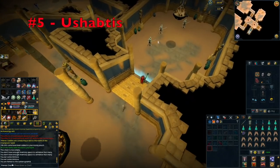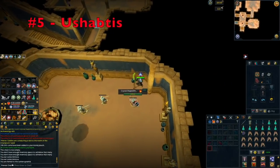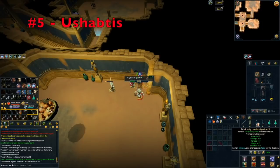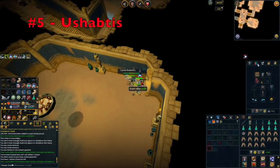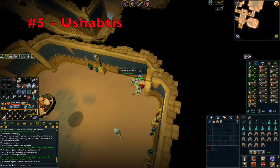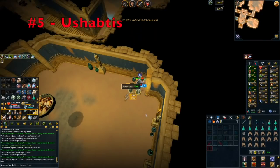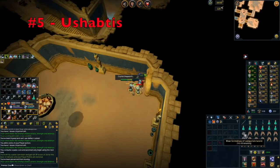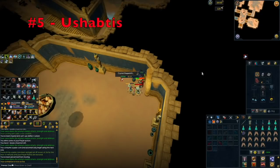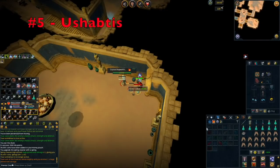Tip number five is make sure you are using your Ushabti. They allow you to capture the souls of Slayer creatures you are slaying — this is only unlocked at level 99 Slayer. You can place these Slayer creatures in your player-owned Slayer dungeon, where many are better to kill. You can also place captured souls in the Chest of Souls to complete the Slayer codex. Every 20 souls you add gives a 1% boost to Slayer XP while wearing your Slayer helmet, up to 5% for 100 souls.